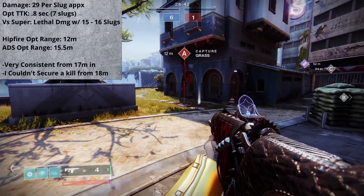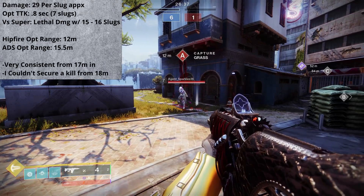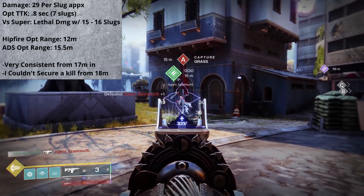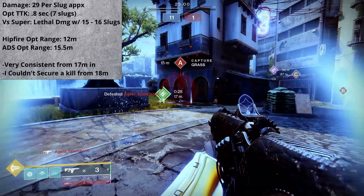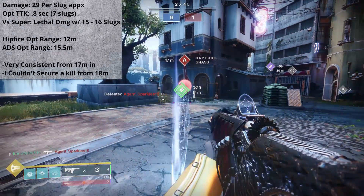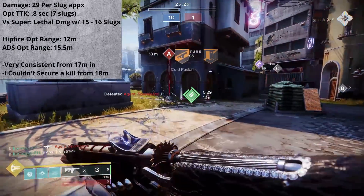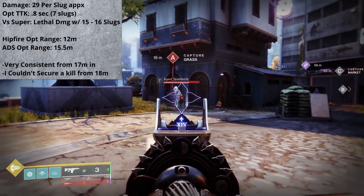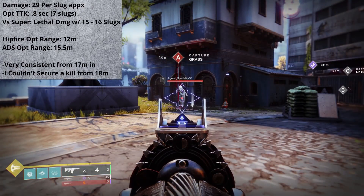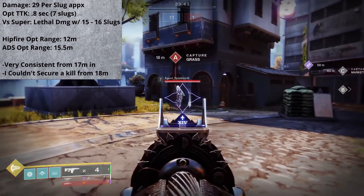And for the range, back in Season of the Chosen, all fusion rifles did receive a small increase to their physical range. So now Bastion is hitting for full damage from 12 meters when firing from the hip, and about 15.5 meters when aiming down sights. The one-burst kill range, though, seems to hard stop at about 17 meters. From 17 meters in, Bastion is a scary consistent weapon if you stay on target. But at 18 meters, the slugs seemingly spread a little too wide to secure a kill. I couldn't recommend using Bastion past the 17-meter mark, unless of course you do have an external damage buff.